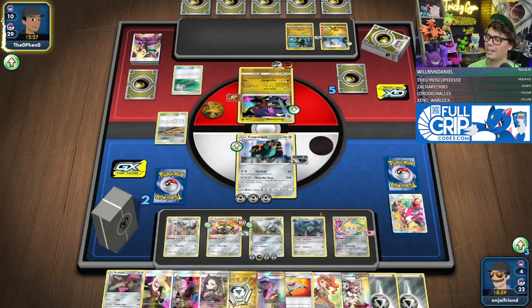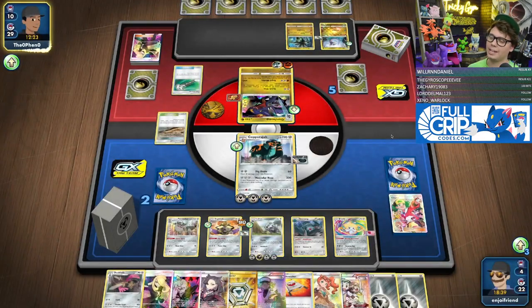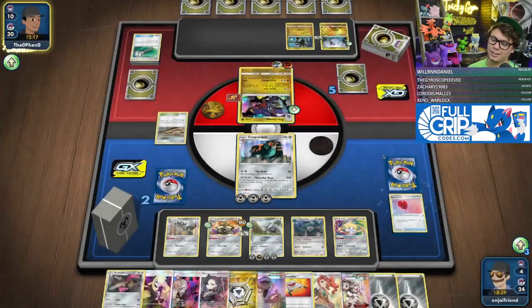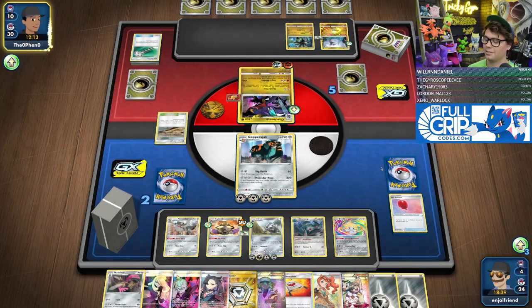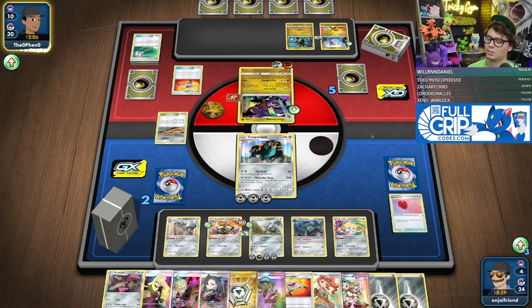I think you keep the Jirachi for N and Reset Stamp — getting to look at two cards is better than none off of N or Reset Stamp. And this deck has the potential to get N and Reset Stamp very hard, so I think that's a fair reason to keep it.